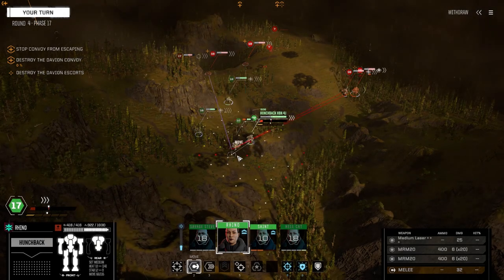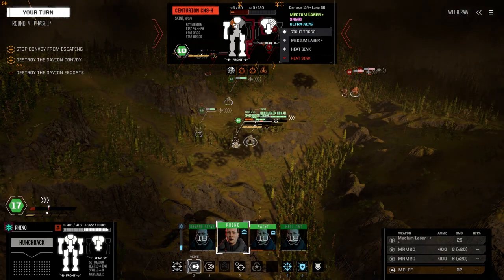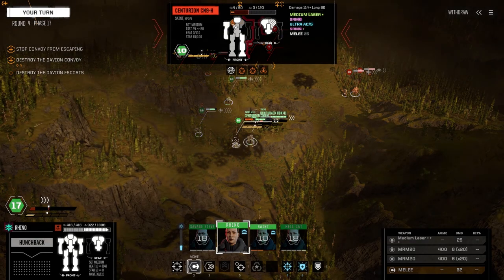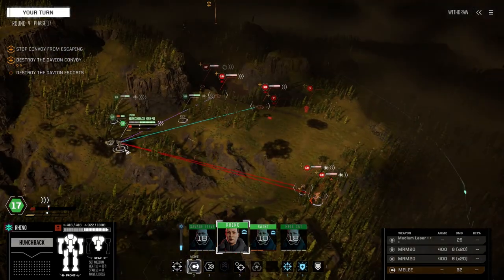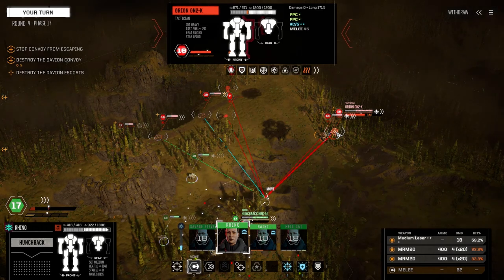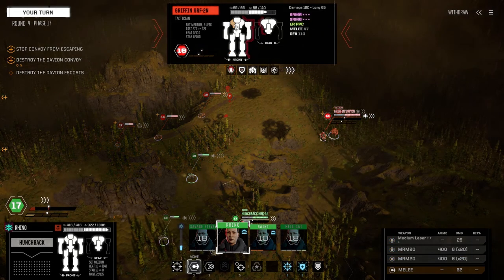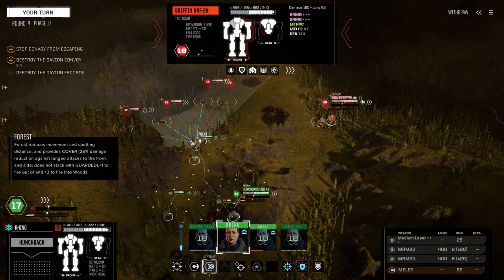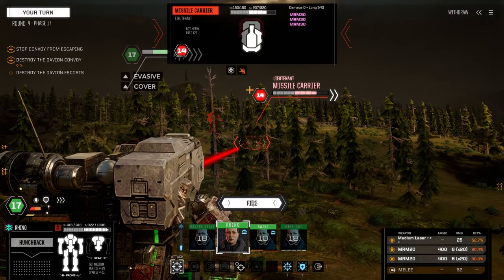What's up, boss? Oh man, what do we do? This is a disaster. I've got an Orion here — it's overheating though. I've got to really target that missile carrier. He's going to wreck us. So let's do this — fire everything on this guy.